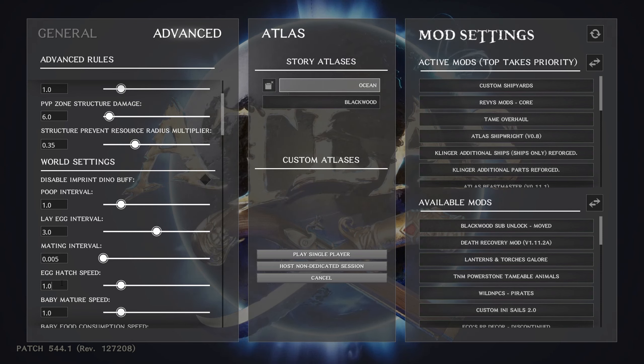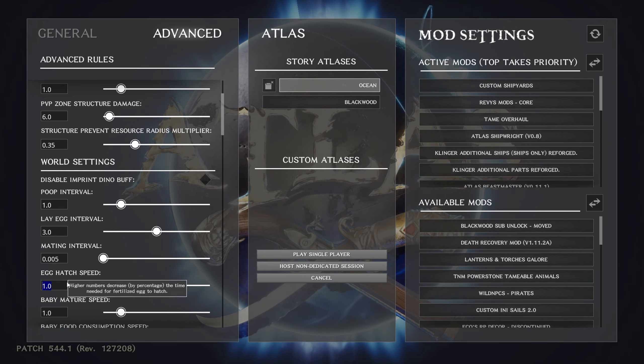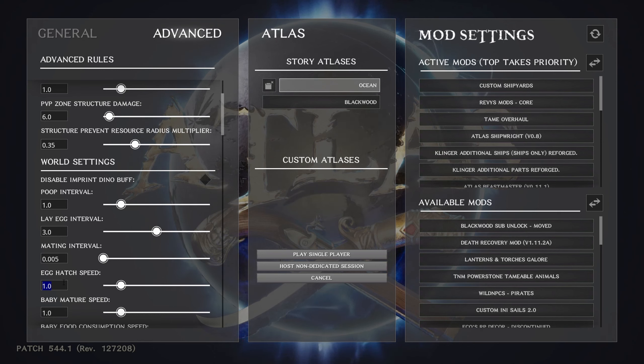Egg hatch speed and gestation — for animals that don't lay eggs, this is the same metric. If you don't want to wait around for the animal to be born or hatch, raise this number. My egg hatch speed for single player is 3.0 — for an elephant that means about 15 minutes of gestation. You can adjust all this stuff in configuration files if you're comfortable with that, but I'm trying to give you settings you can set right from this screen.